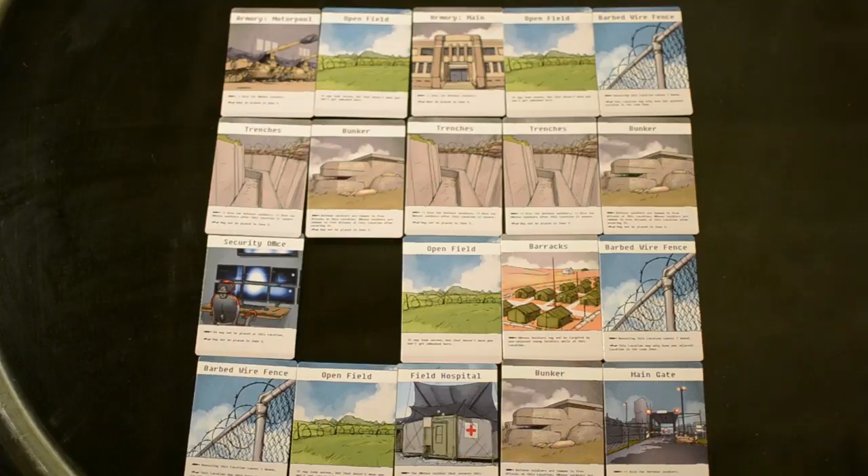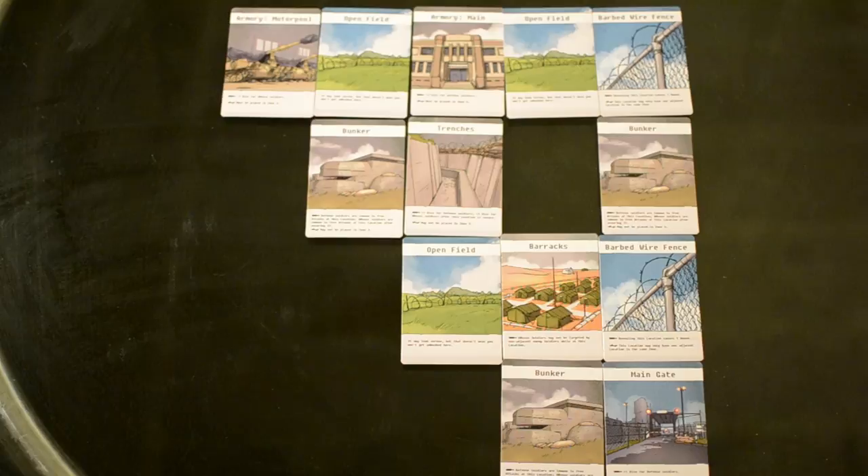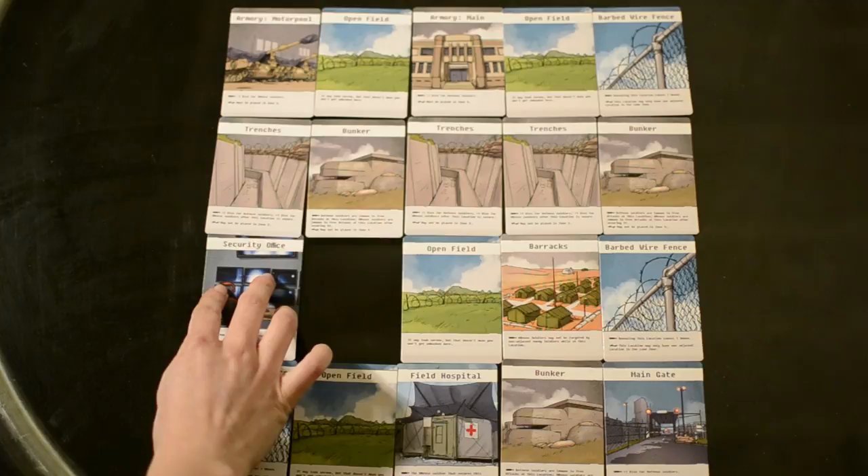One player controls the strike team who must retake their base from the terrorists searching for the missile one location at a time. The other player controls the terrorists, hiding their soldiers, the missile and other resources, and waiting for the perfect moment to strike. Players build the map together, drawing a hand of locations and then taking turns placing them to form the battlefield.